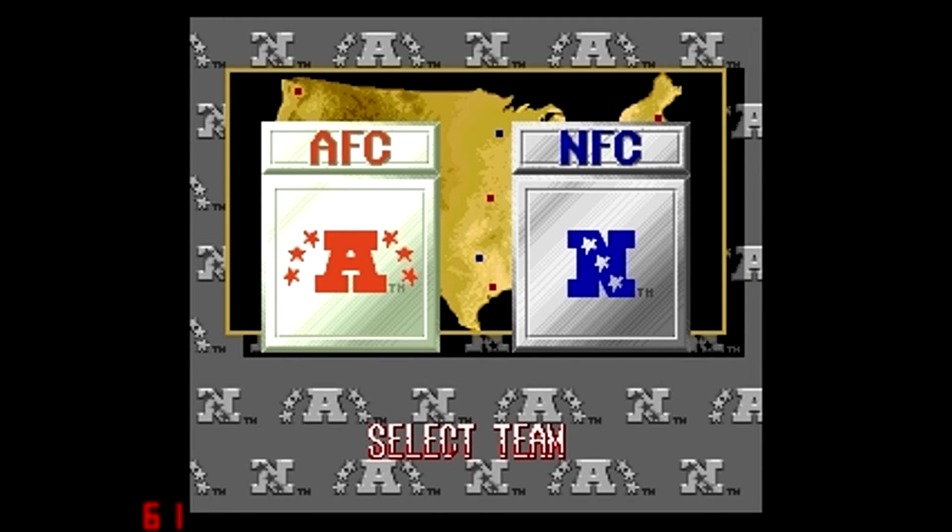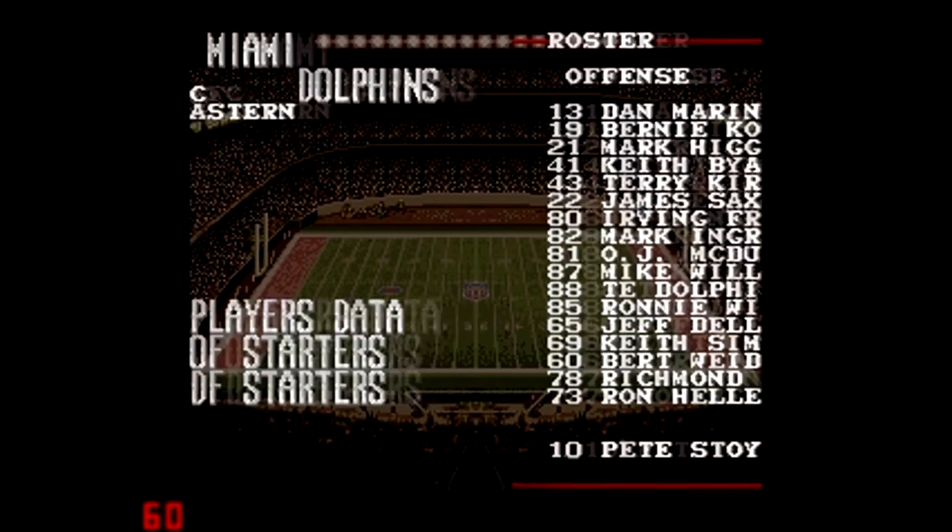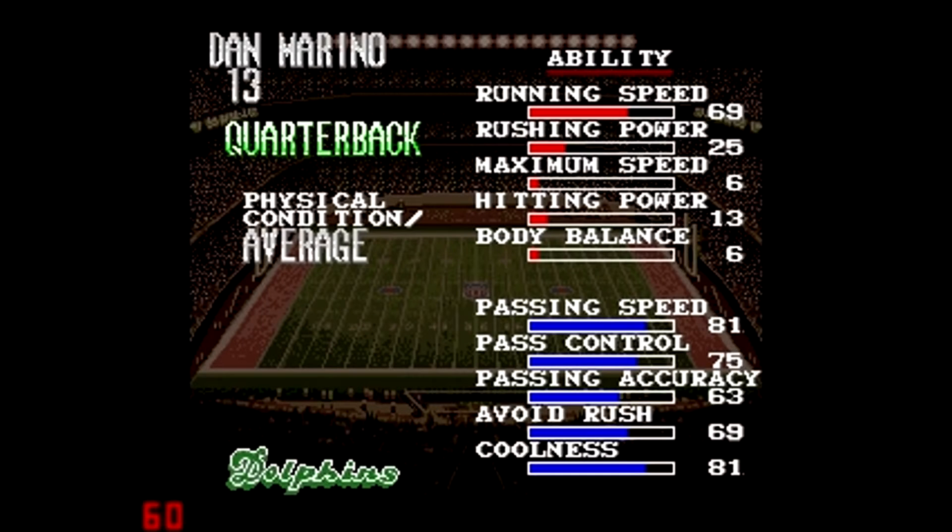Now let's look at the stats for Marino — let's see what his attributes are in this game. He's in normal condition; when you have excellent condition, your stats go up a little bit. Passing speed: 81. Pass control: 75. Pass accuracy: 63. Avoid rush: 69. Coolness: 81. Those are pretty decent stats for a quarterback, especially passing speed which is his best attribute, and that's what he was known for. Look at his running — he was one of the worst running quarterbacks of all time, but he was good in the pocket. That 69 avoid rush reflects what he was good at in the pocket. He was not a scrambling quarterback, and that's why his running ability is very bad. And that's accurate.